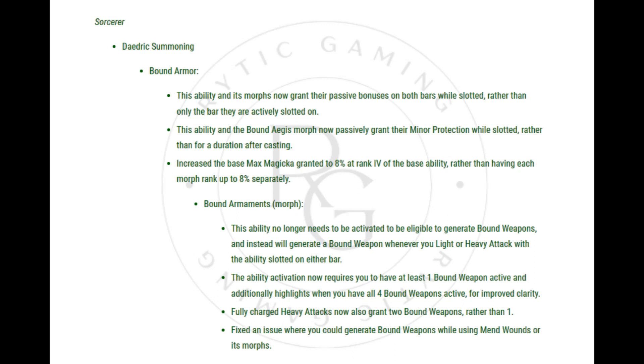Bound Armaments Morph: This ability no longer needs to be activated to be eligible to generate bound weapons, and instead will generate a bound weapon whenever you light or heavy attack with the ability slotted on either bar. The ability activation now requires you to have at least one bound weapon active, and highlights when you have all four bound weapons active for improved clarity. Fully charged heavy attacks now also grant two bound weapons rather than one. Fixed an issue where you could generate bound weapons while using Mend Wounds or its morphs.